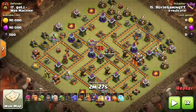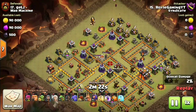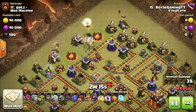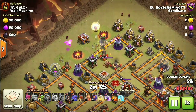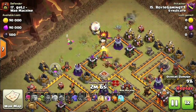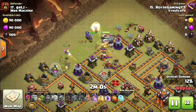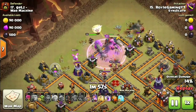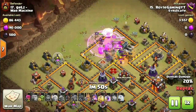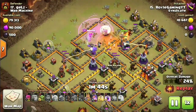Alright guys, so we're going to get to our first attack and we're starting off with that HGHB. If you don't know what it is — Healers, Giants, Hogs, Bowlers. Basically what we're going to do: we start off with our Giants down and they're going to start tanking with the help of the Healers to keep them nice and healthy. And while they're tanking, we're going to cut off a funnel with some Wizards and a Baby Dragon. The Baby Dragon can take out the Cannon on that side. And then once the funnel is established, we get that Wall Wrecker in, get the Heroes in, and get the Bowlers in.